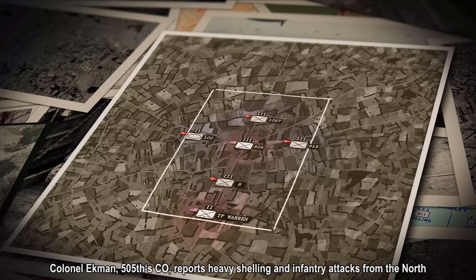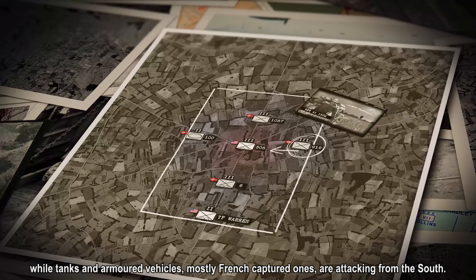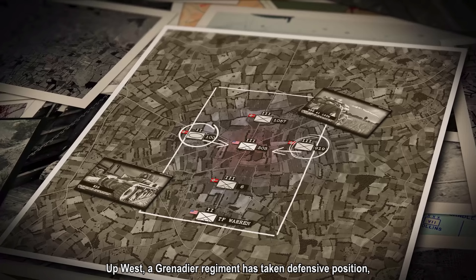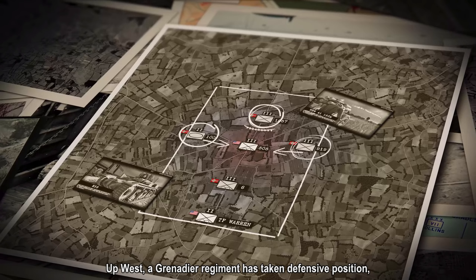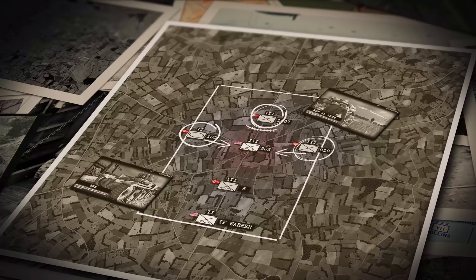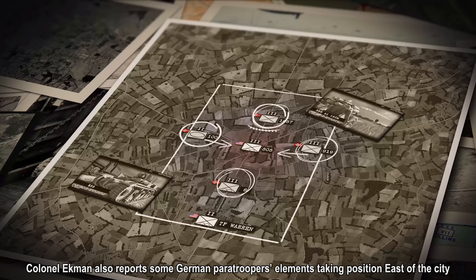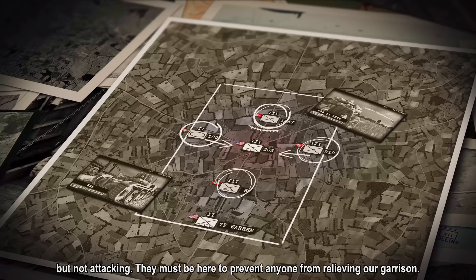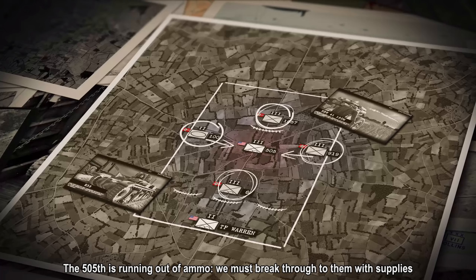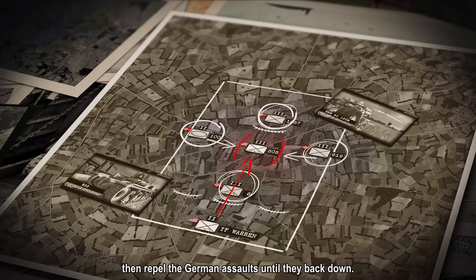Colonel Eckman, the 505th CO, reports heavy shelling and infantry attacks from the north, while tanks and armored vehicles — mostly French-captured ones — are attacking from the south. Up west, a grenadier regiment has taken defensive position, preventing the 505th from reinforcing our other regiments at the Meriglis bridges. Colonel Eckman also reports some German paratroopers elements taking position east of the city, but not attacking. They must be there to prevent anyone from relieving our garrison. The 505th is running out of ammo. We must break through to them with supplies, then repel the German assaults until they back down.